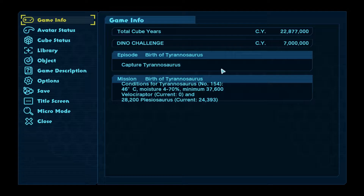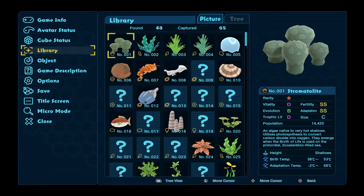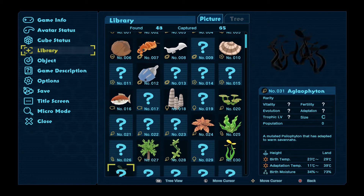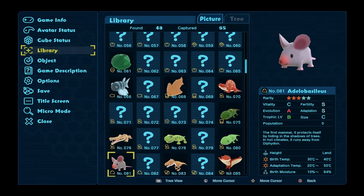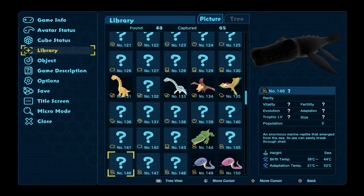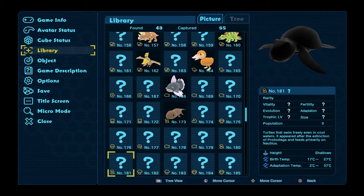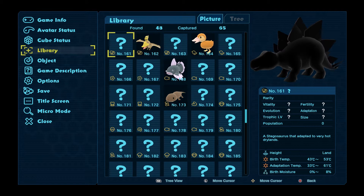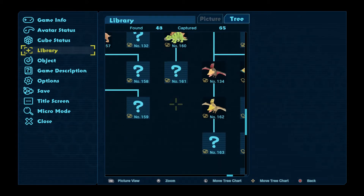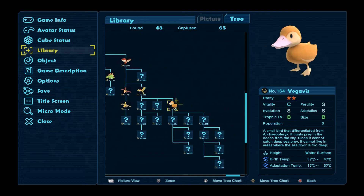The first thing I always do is go and have a quick look at what Tyrannosaurus wants. It looks like I've got my library all still filled in - actually that doesn't look like my library, it looks like a library they've given me. Let's have a look in the tree. I see - they've decided which dinosaurs have been birthed.